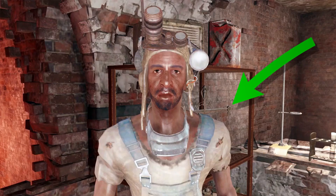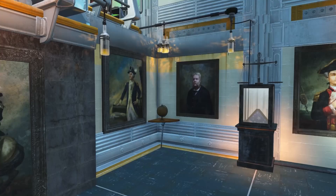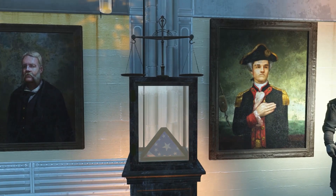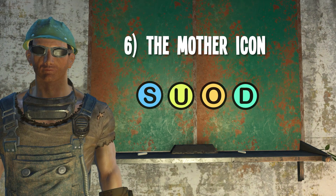Number five: the Lab Scales. In the railroad base near Tinker Tom is a shiny set of scales. You can store this item — it's immutable — but it's only one of a kind, so don't misplace it. Looks nice on the shelf of an office or maybe next to a vendor where they might actually use it in their trades.